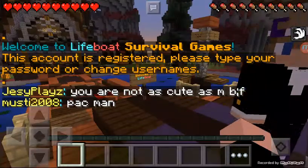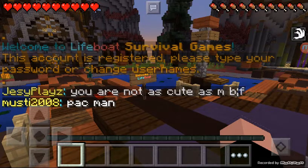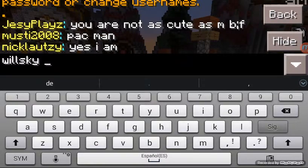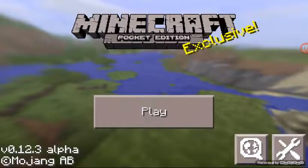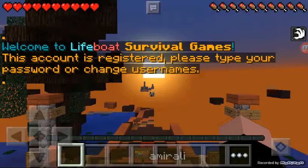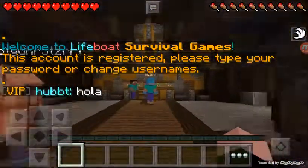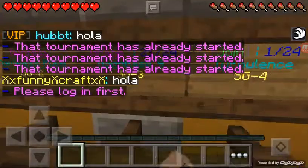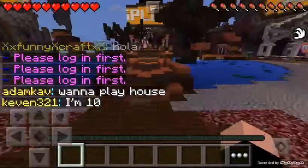The first thing it says is: 'This account is registered, please type your password or change username.' You can't play games unless you have a registered name. I already have this name registered. If you go on without registering, it will say: 'Please log in.' If you see that message, it means this is somebody else's account.